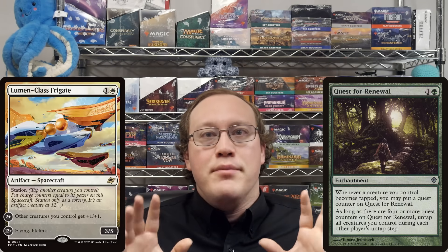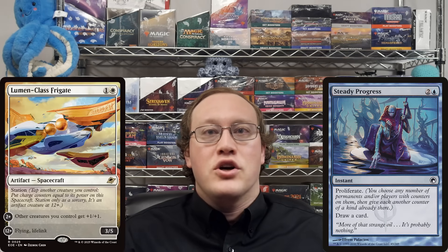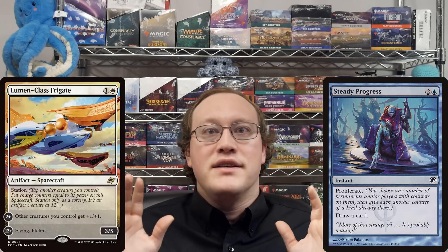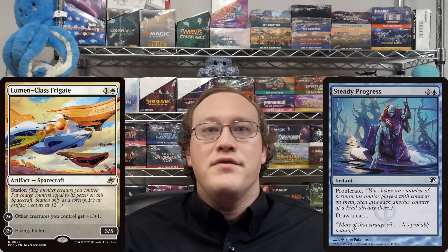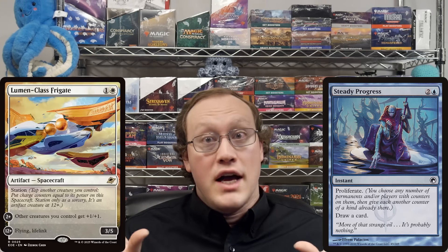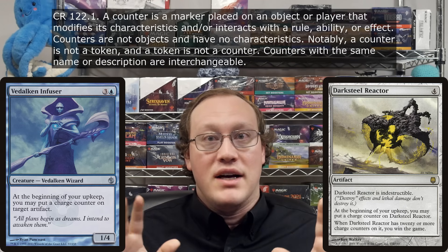Next up: Amy attacks with the Grizzly Bears, and Nick has a Lumen-class Frigate at 11 counters. Then Nick plays a Steady Progress to proliferate another charge counter onto his spacecraft and blocks with it. Is this possible? Yes, it is. The station cards only care about how many charge counters they have on them, not where those charge counters came from. Once Lumen-class Frigate gets up to 12, it's a creature that can attack and block just like any other. The fact that they use charge counters is really great for deck builders who like to brew — there's a lot of shenanigans that can go on because a bunch of other stuff randomly uses charge counters as well. Since all charge counters are fungible, this opens up a lot of possibilities.